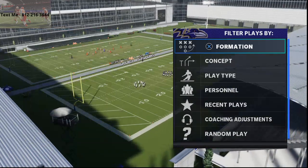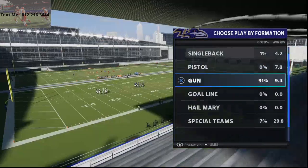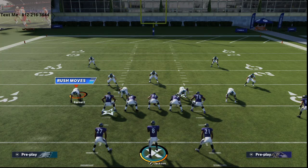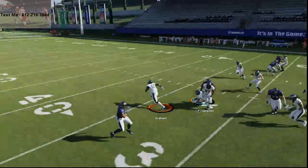Here's how we can play this to our advantage. Because they're always going to take the quarterback, with the shovel option in Madden 21 you get pretty decent inside blocking. So because they're always going to take the quarterback, you can exploit that.